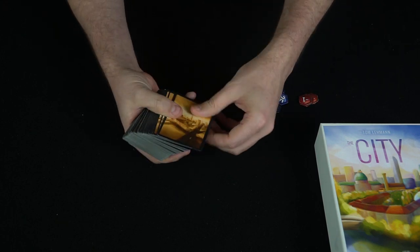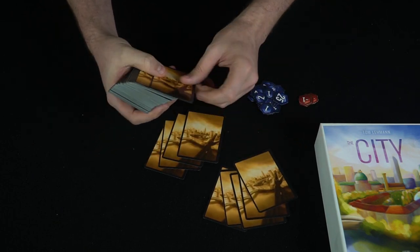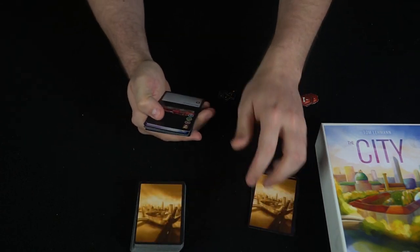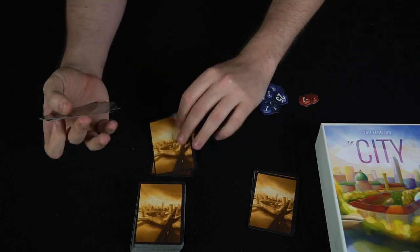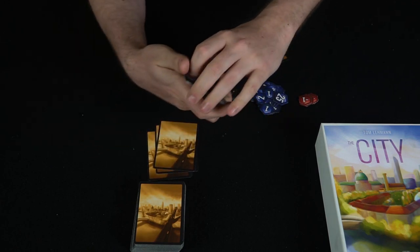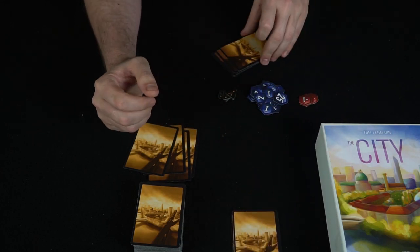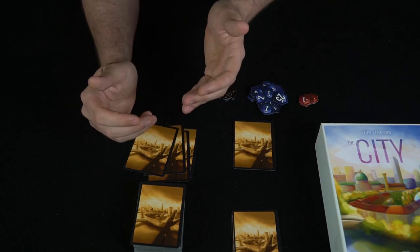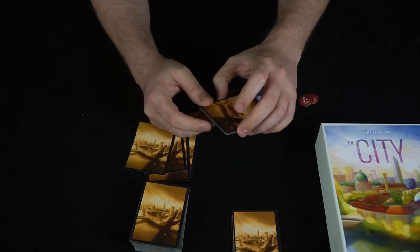Every single player is going to get 7 cards. So in a 2-player game each player gets 7 cards. They look at their hand and then discard 2 cards — generally I'd suggest discarding the 2 biggest cards because you probably won't be able to utilize them. When you discard, make sure they're spread out separate from the deck, because this game plays up to 5 players and there will be a lot of cards discarded. When the deck runs out you shuffle the discard pile to form a new deck.